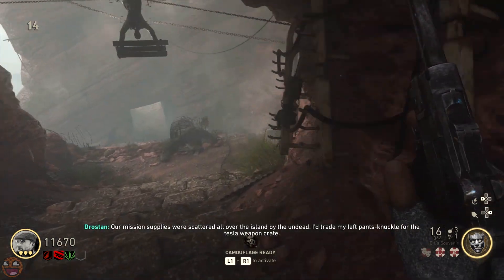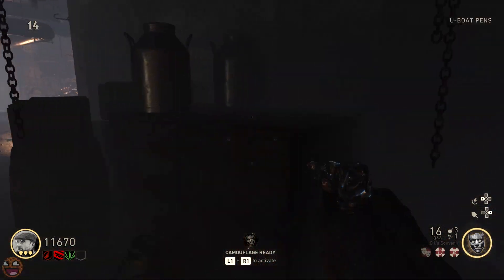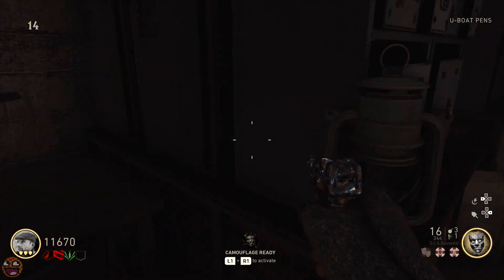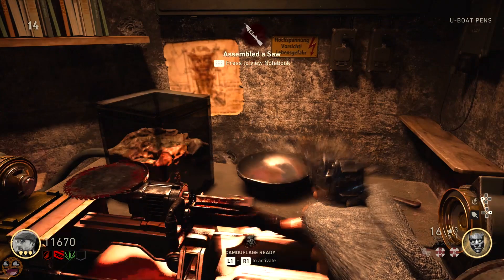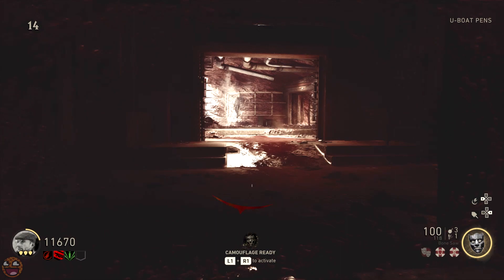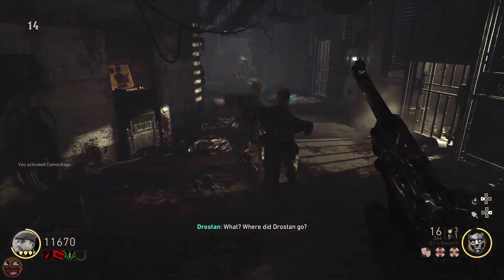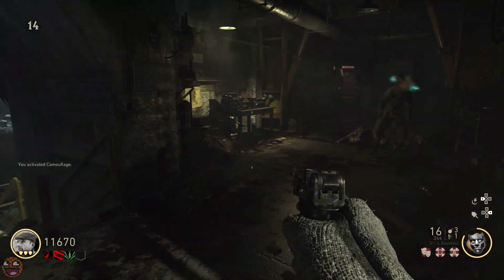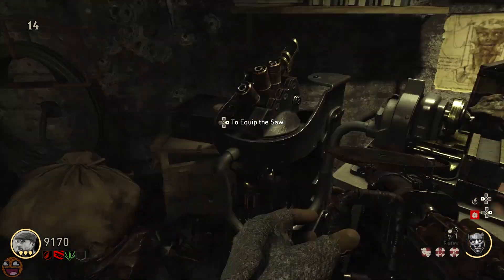Grab that with square or X, and then you'll be well on the way to building this thing. All you need to do is walk back down to the buildables bench shown at the start of the video, hold square on there, and you'll place the parts on the table. Beware, there might be a little bit of an explosion — I'm not sure if that was a bomber zombie behind me or some tomfoolery with the table itself — but you'll then be able to actually buy the saw from the buildables bench for 2,500 points.